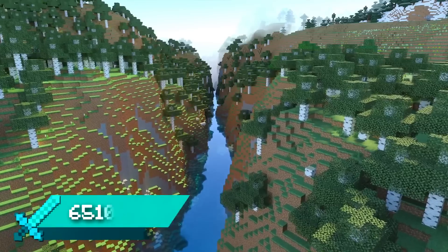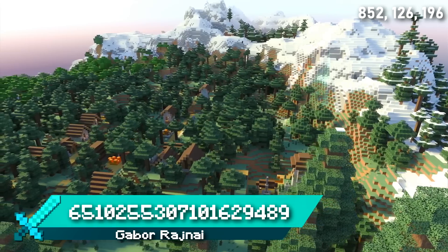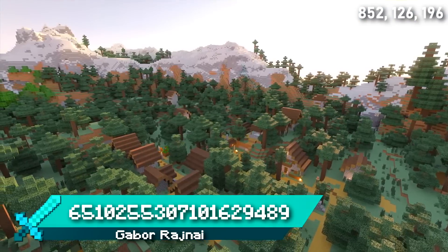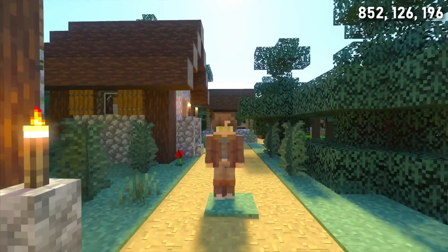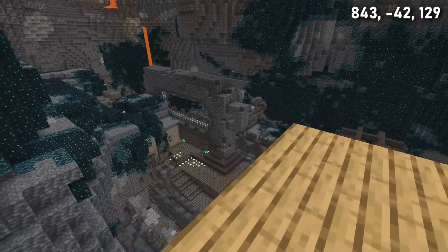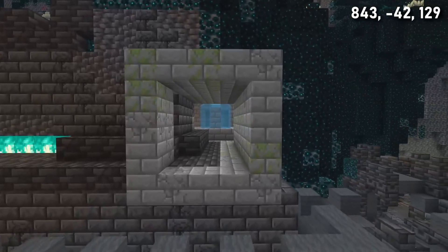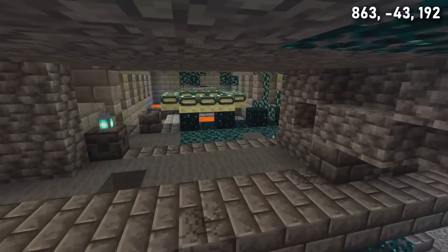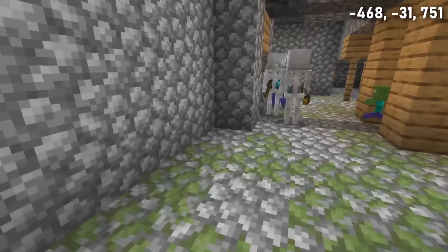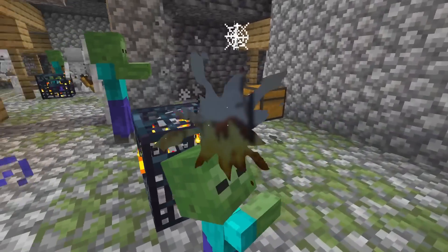Seed 4 spawns you on a flowery meadow next to mountains and beautiful birch river valleys. Next to this scenic mountain lake terrain you can find a taiga village situated above a surprising combination of structures: below the village you'll find a lush cave combined with a mineshaft, an ancient city, and a stronghold, with a convenient entry to the stronghold right by the city centre and the portal room exposed too. There's also a double mineshaft dungeon with both a skeleton and a zombie spawner.